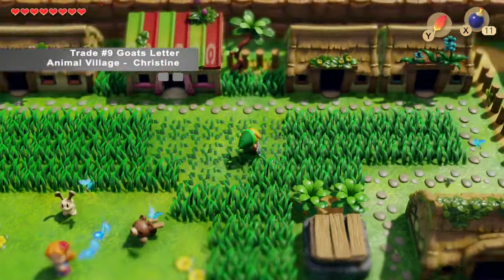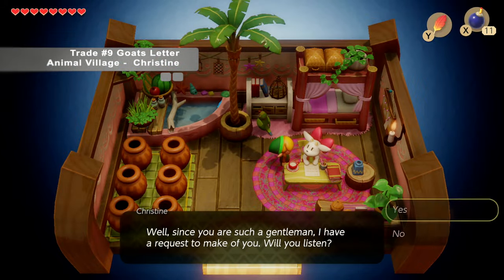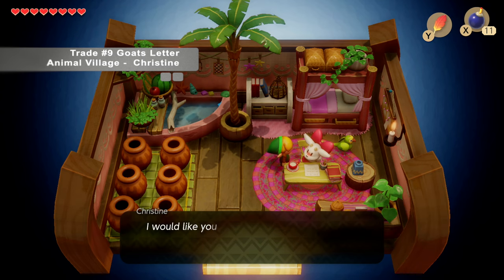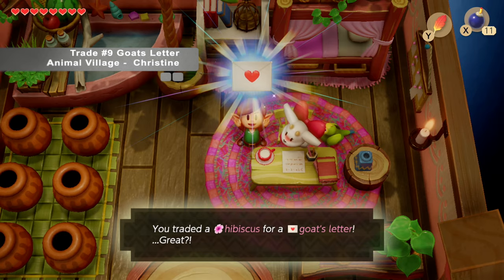With the hibiscus, head to Animal Village and to Christine's house. We give her the hibiscus to satisfy her love for flowers, and she will give us the goat's letter, which we will need to deliver to Mr. Right.